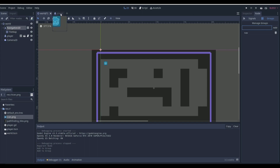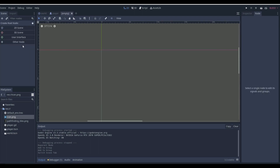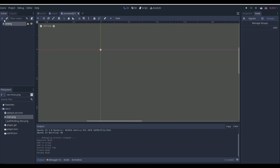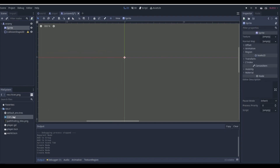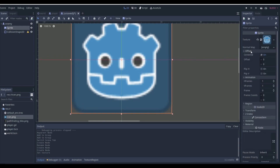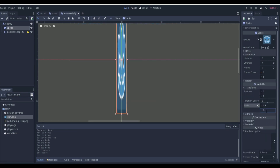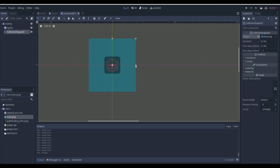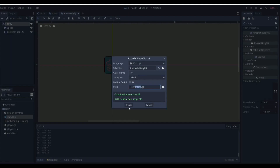Now we go to a new scene and create a KinematicBody2D — this is going to be our enemy. We need a Sprite2D and a collision shape, the same basic stuff as our player. For the sprite we'll add this icon and make it very small: scale 0.1 on both axes, the same size as the player. We'll set the visibility color to red. Then add a basic collision shape, and we're good — but we obviously need an enemy script.